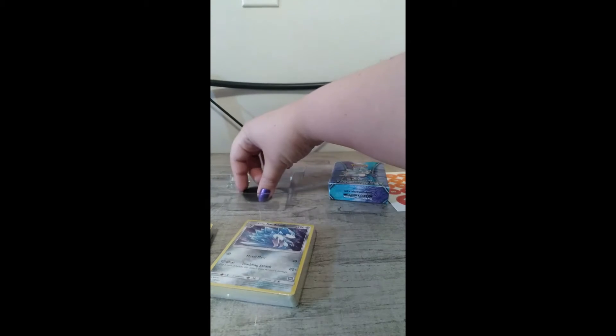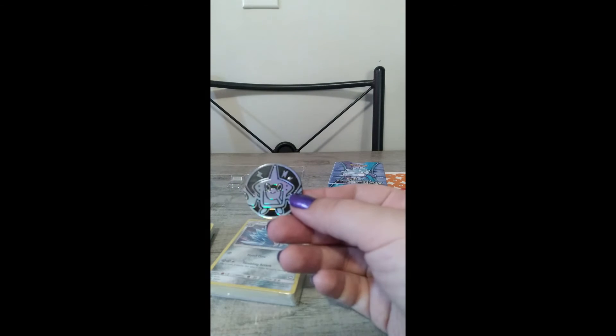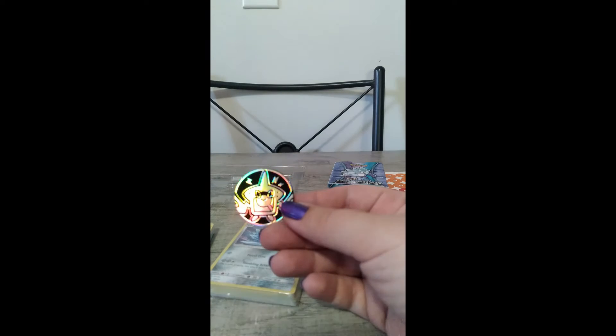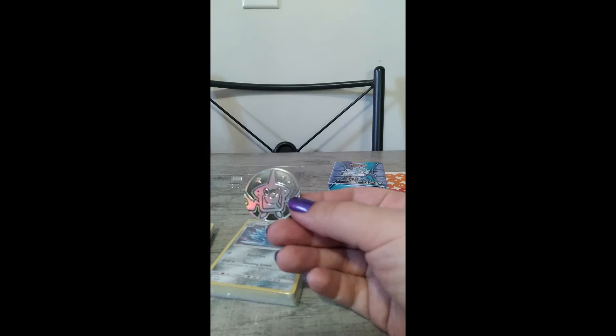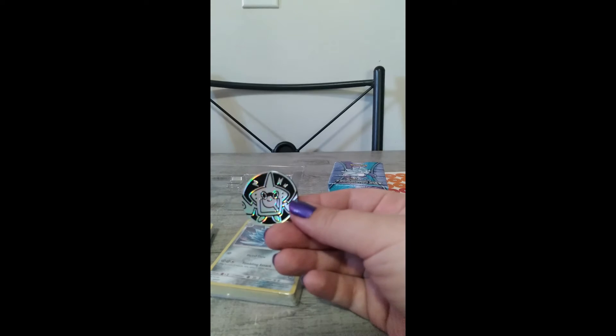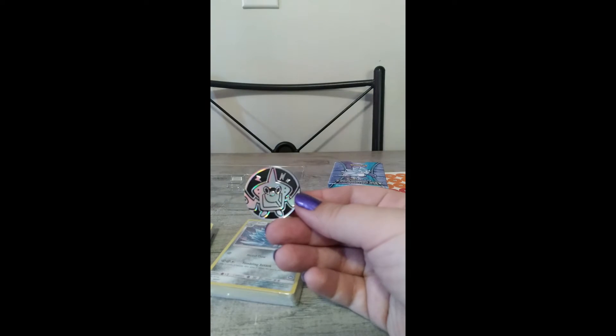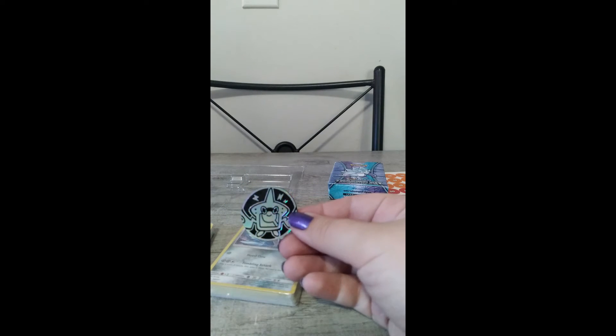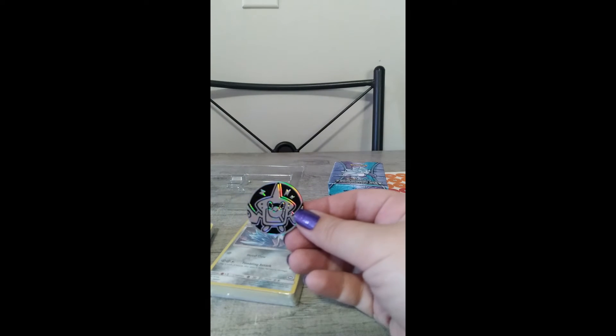And here are the decks — this is what we've been waiting for. There's also a token. I don't know who that is — it looks like a piece of bread with a worm on it. Like Hitmontop or something. That's Rotom. Apparently I still got a long way to go with Pokemon — I'm just going to call him the toast guy. Watch him be in this deck just to make me look stupid. I bet he is.